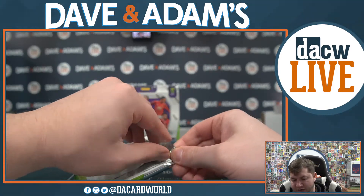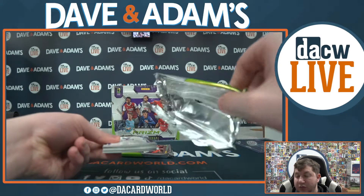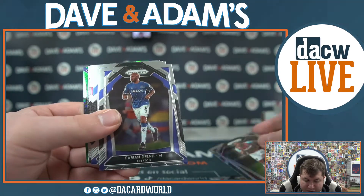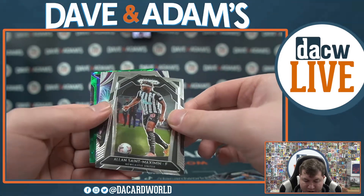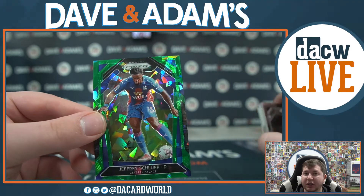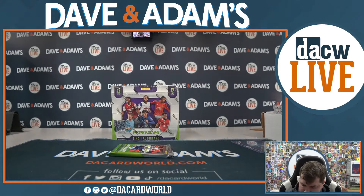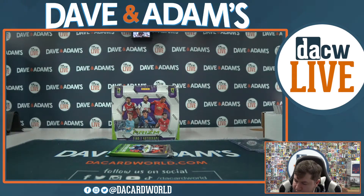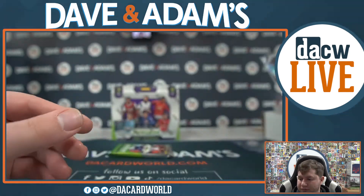Two packs to go, still looking for that auto. Starting with Chris Wood, Aaron Ramsdale, Brandon Perry, Billy Sharp, Michael Antonio, Fabian Delph, Soli March, Timo Werner, John McGinn, Alan St. Maximum, Fireworks, Paul Pogba. And a nice one here - how about green cracked ice Jeffrey Shulp out of Crystal Palace, numbered 16 out of 49! Nice low numbered green cracked ice Jeffrey Shulp. And Paul Pogba fireworks.